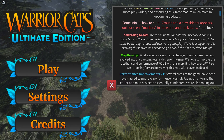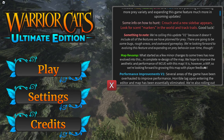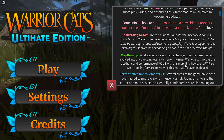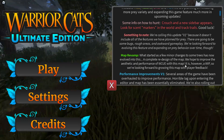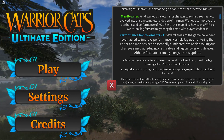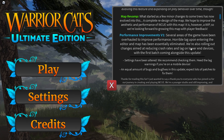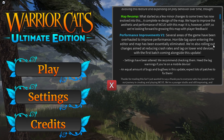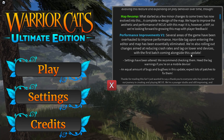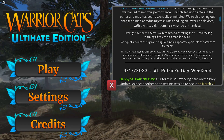We're looking forward to evolving this feature and expanding on prey behavior over time. What started as a few minor changes to some trees has now evolved to this - the complete redesign of the map. We hope to improve the aesthetic and performance of Warcats Ultimate Edition with this map. It is, however, a work in progress, so we're looking forward to growing this map with player feedback. Several areas of the game have been overhauled to improve performance. Horrible lag upon entering the editor and map has been essentially eliminated. Settings have been altered.